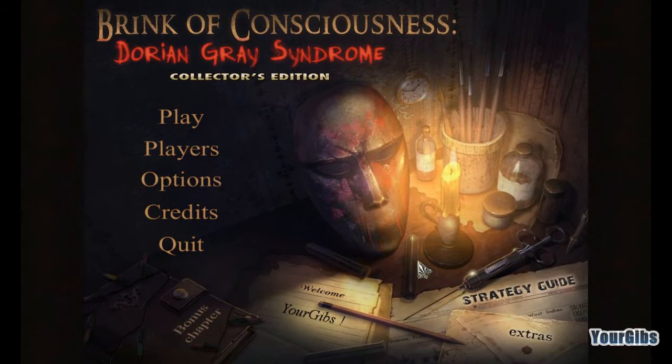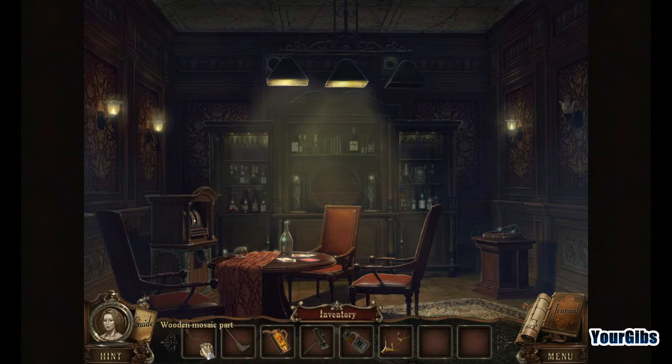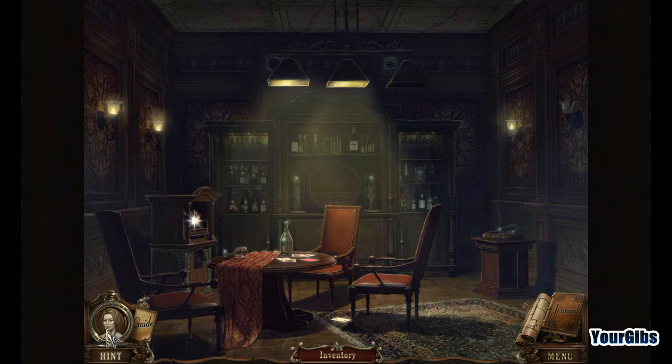Let's enjoy the main menu music for a few seconds - very nice. Let's hit the play button and get into this. Inventory-wise we have a mosaic part, a broom - well technically a mop - an oiler, sledgehammer, toy house part, and one golden antler.